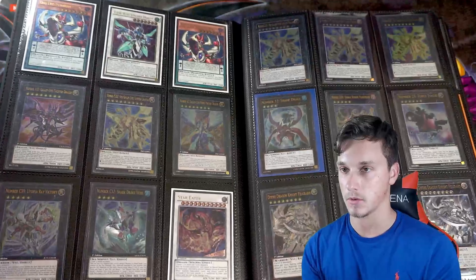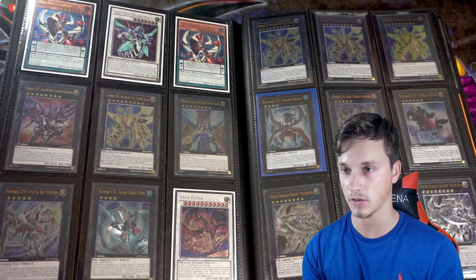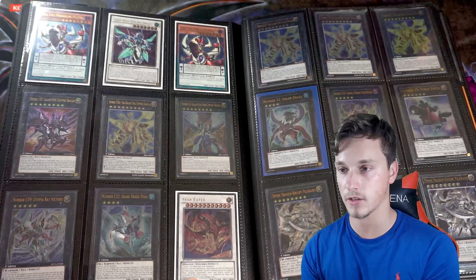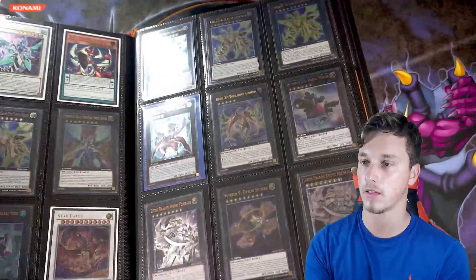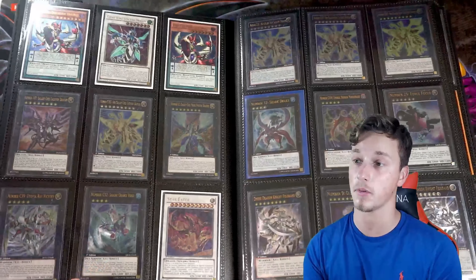We go into some more modern stuff with Odd Eyes and Clear Wing. Galaxy Eyes there, Tachyon Dragon, Prime Photon Dragon, Star Eater ulti — beautiful, just pulled that a couple of videos back. There we've got Dyson Sphere, Galaxy Eyes. Some of these are European ulti, some are North American.